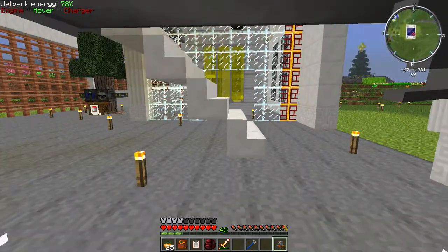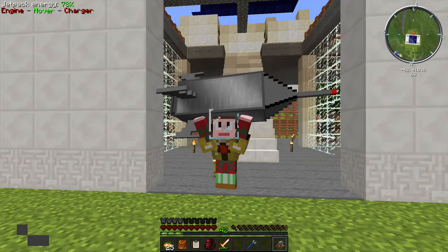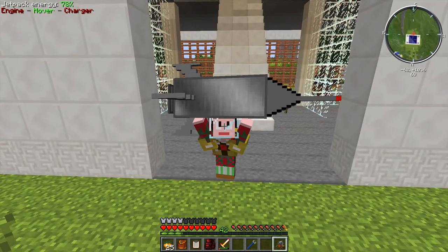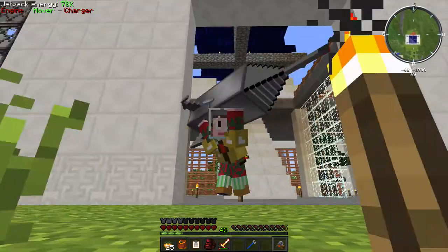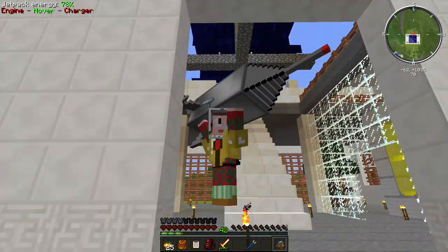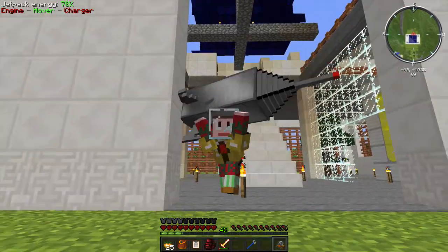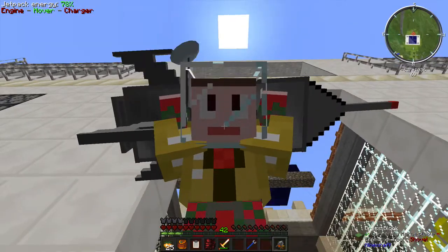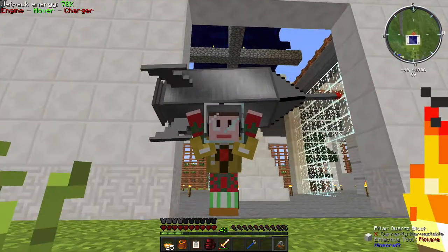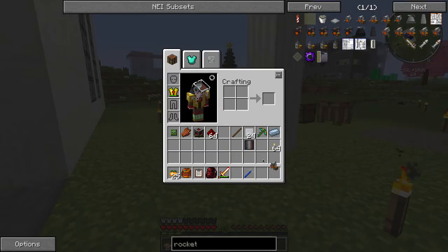So those of you who have seen my Attack of the B Team series, remember this. Yeah! I got me a rocket! Woohoo! Very cool. If I was wearing my full redstone armor it would be more impressive, but still very impressive nonetheless. I'm very happy with how this turned out. So we have our tier one rocket — this is really all we need.